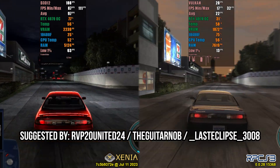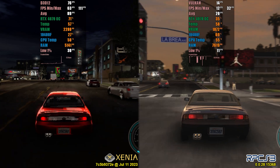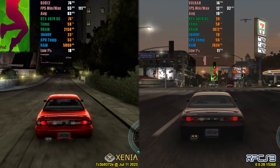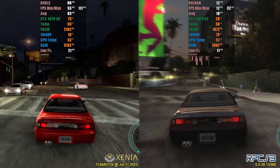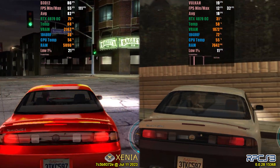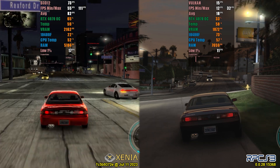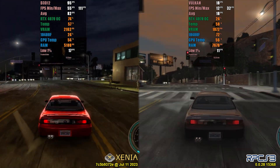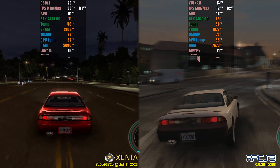Our second test is Midnight Club Los Angeles. Those who have tested this game know that it is very problematic on RPCS3 and even on Xenia. However, with constant updates, the game has become playable on Xenia, even with a GPU at the minimum requirement like the GTX 980. While the RPCS3 version struggles to maintain 20 FPS in a completely unplayable state, Xenia manages to keep the game above 75 FPS, with CPU usage reaching a maximum of 30% and GPU usage around 80%. This game runs at 30 FPS on base consoles, and Xenia manages to emulate it in a way that not even Microsoft's own console can achieve. My recommendation for Midnight Club Los Angeles is undoubtedly Xenia.